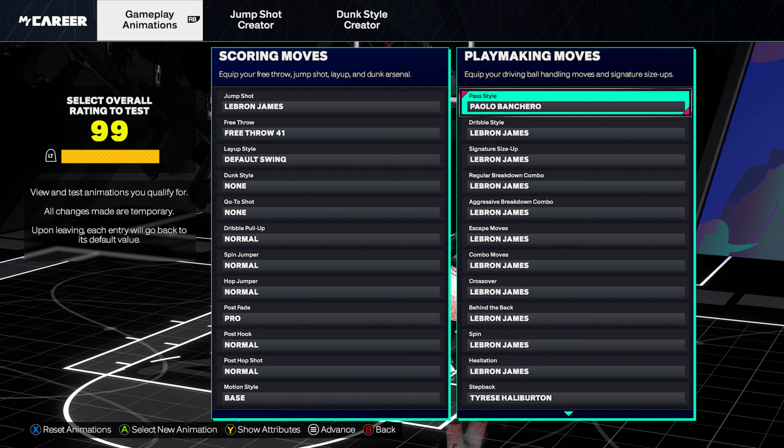I got some clips to show you guys on this build to show you the potential of it, but I wanted to show you the animations I'm going to be using. I put everything I possibly could — LeBron James animations — on this build, even his jump shot. His jump shot's a little bit slow, but I also put on his go-to shot, which is very quick. If you guys haven't taken advantage of these go-to shots yet this year, they're a lot of fun. They're super fast, you can speed boost out of them, and a lot of them get you a lot of space to shoot.